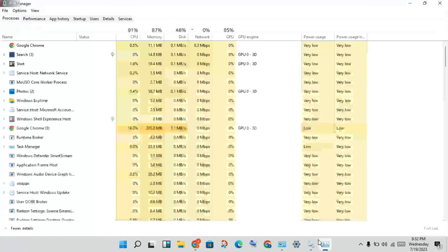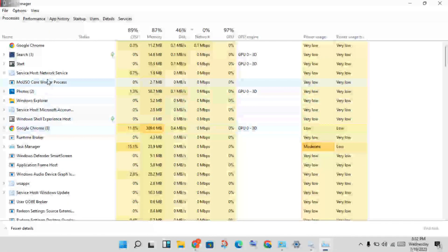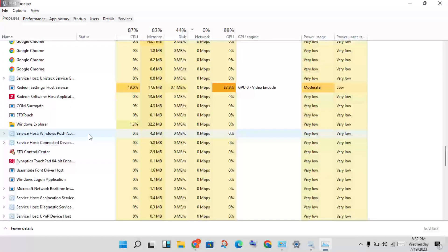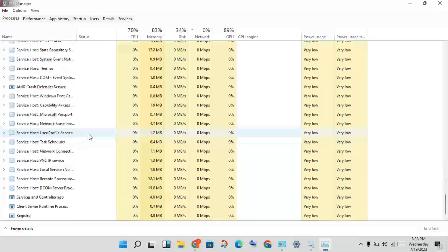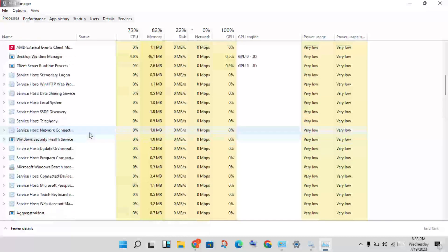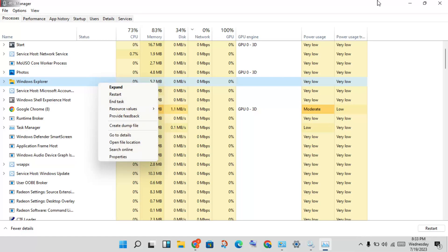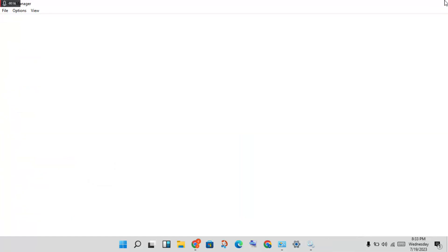If the problem is still not solved, go to the next step. Open the Task Manager and check for any important applications running. Right-click and go to Task Manager. If it is not showing, click close, then right-click again to open Task Manager, and go to the next step.